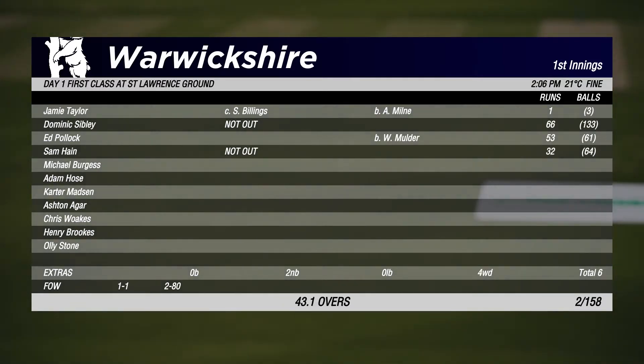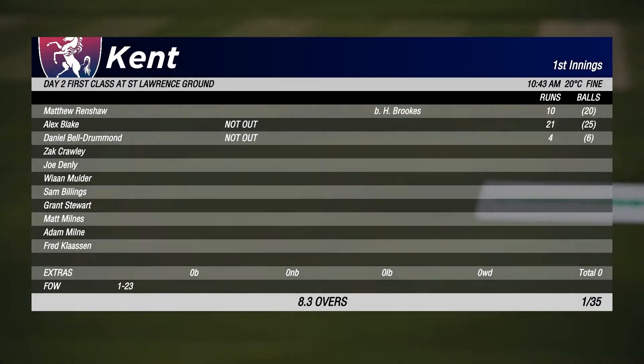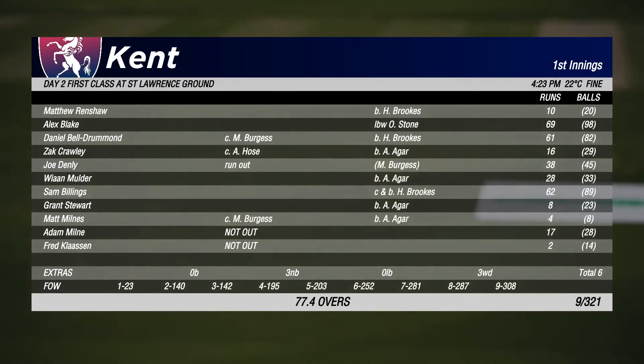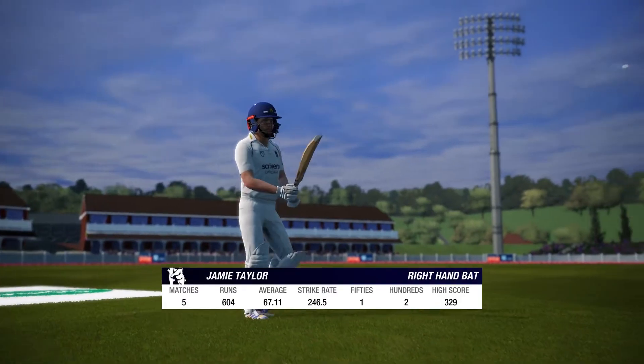We've left our team in the lurch, although we are recovering at 200-odd for four. Kent's scorecard shows Alex Blake with a decent 69, Zach Crawley 16, and Ashton Agar has had a right run with the ball. We're back out for the second innings with Taylor and Clarsen once again to start things off - we trail by just four runs, which is a reasonable position.